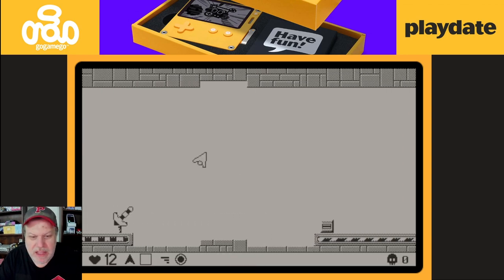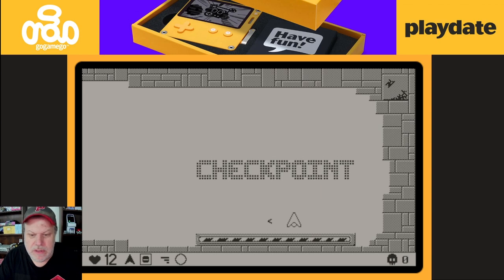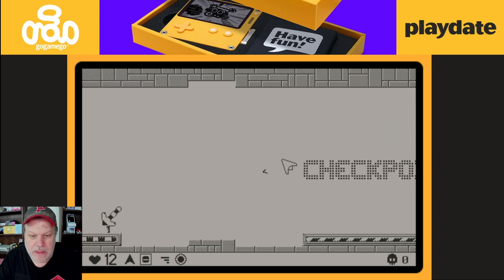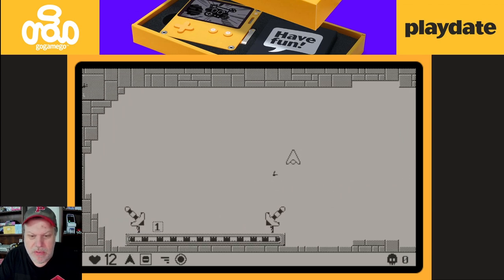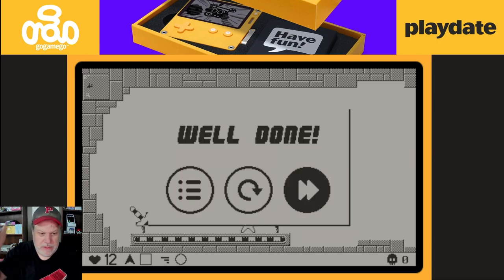You press A to move, and then you use the D-pad for direction. You can see there's a little arrow next to you — it's not that important on this level, but it tells you where to go. And there you go, there's the first level done.